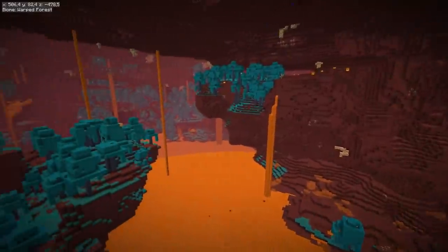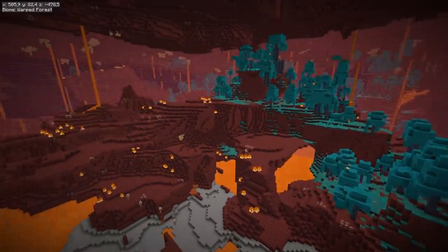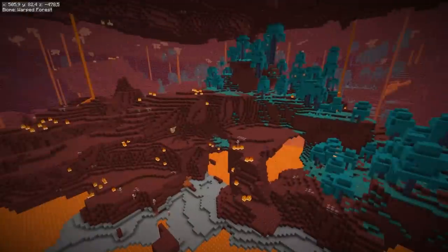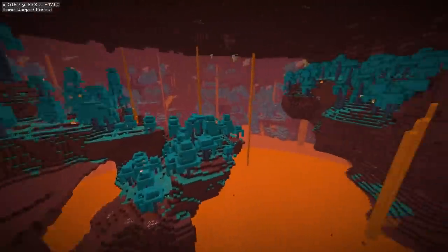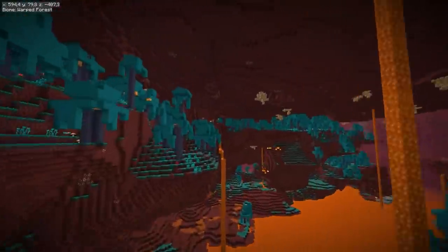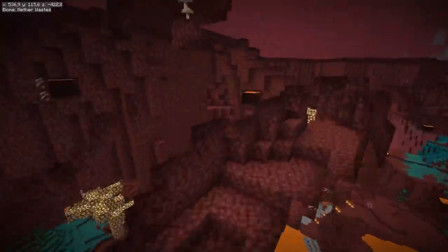Next, let's try to find a suitable location for the Enderman farm. Technically it's possible to build it in a normal Nether, but this would require a lot of effort because you would need to make a huge area spawn-proof. If you build the farm above the lava lake, you would need to make everything within that despawn sphere spawn-proof, including caves above.